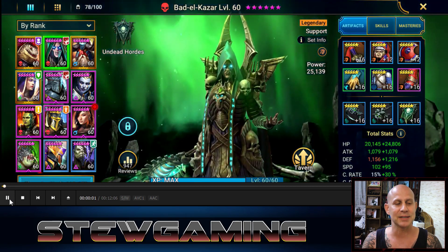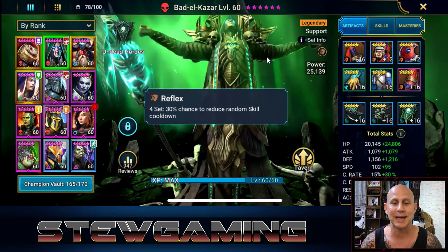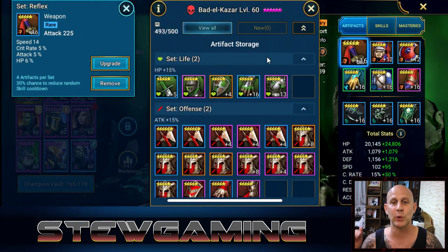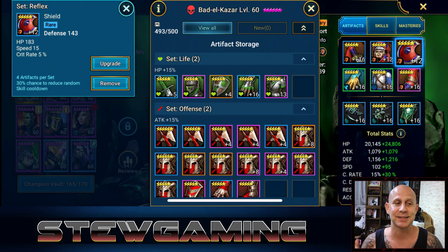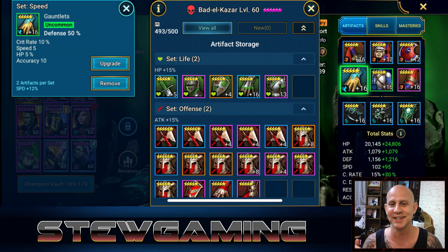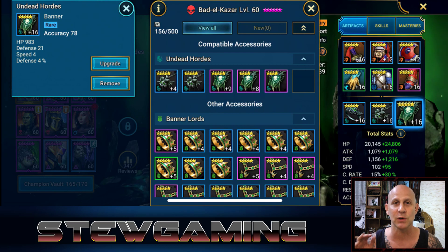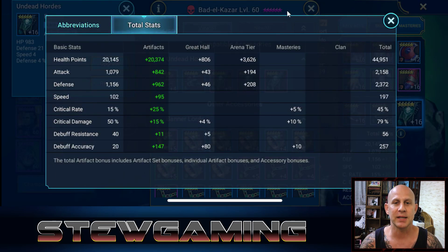Let's go over reflex gear — 30% chance to reduce a random skill cooldown. Here's the gear I slapped on Bad Elf. It's good gear, getting him decent stats. We've got speed, and a broken set on him right now — don't worry about the gloves and chest, broken sets are fine as long as they have the main stats you need. I could lose 5000 HP, lose 400 defense, and get him more attack and crit damage.